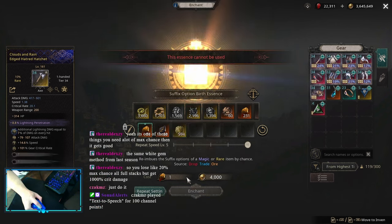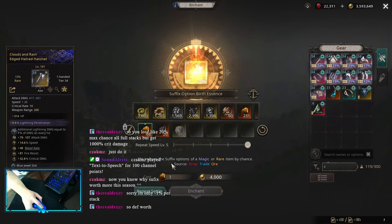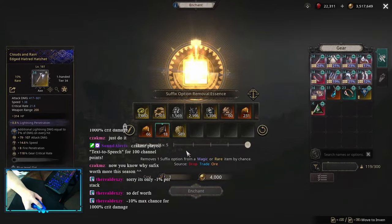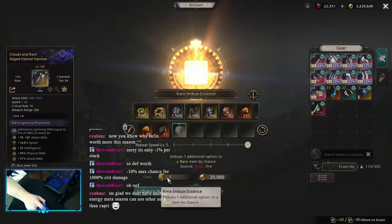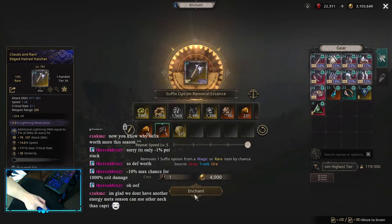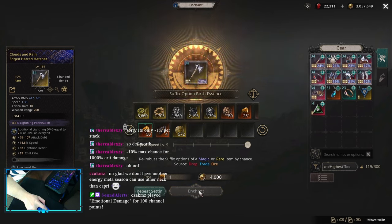I went for the suffix, and the suffix was the worst part. I spent around 200 suffixes and a bunch of removals and wasn't getting anything good. The suffix part, for some reason, was harder than the prefix, which was crazy — suffix is usually easier for me. But yeah, after 200 suffixes, I finally got it.